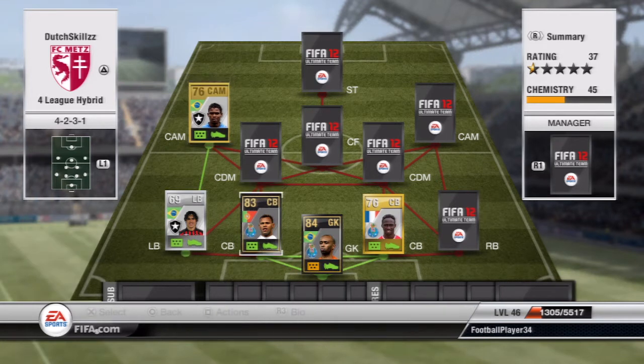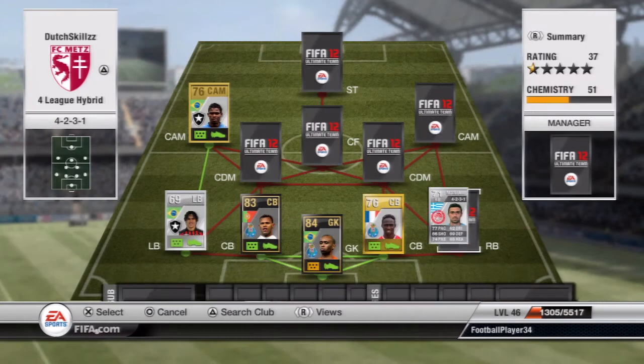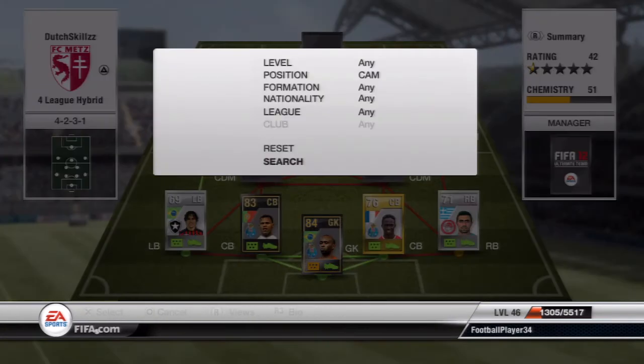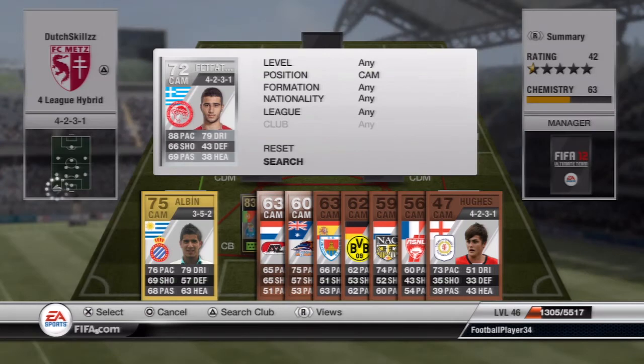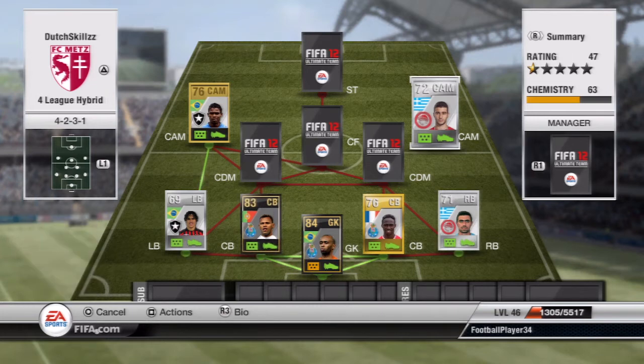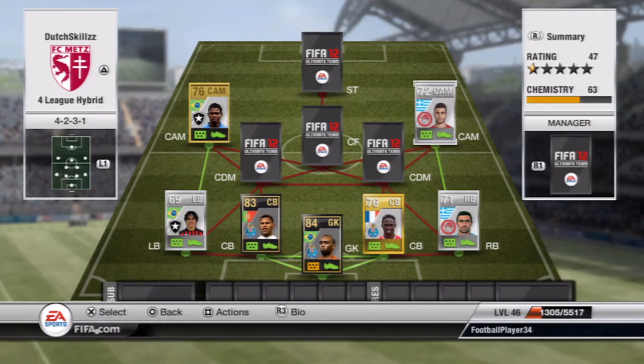On the right side we have the same construction as on the left — the right back and the CAM are from the same country and club, giving them full chemistry. At right back we have Maniatis, who is there to link up with the CAM on the right side, which is Futisidis. He's a 5-star skiller with 88 pace and 79 dribbling, so you can pace abuse with him. He is left-footed so you can cut inside with him, and Mike Kuchel is right-footed so he can cut inside as well.